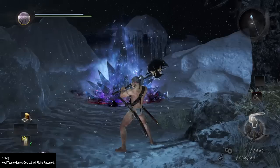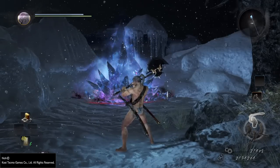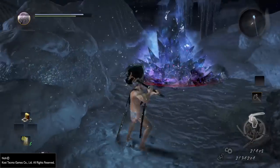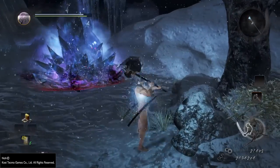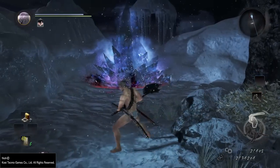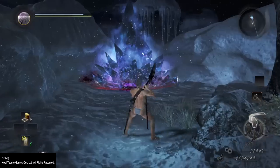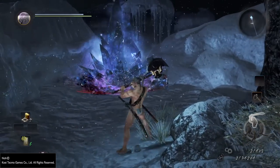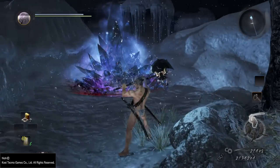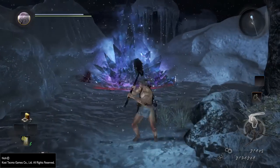The advantage of canceling earlier is that you get to do another attack sooner. For example, I can do a high stance into a strong attack. As you can see, that uses a lot of key.